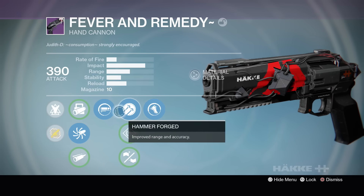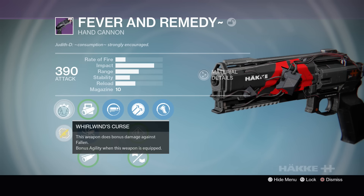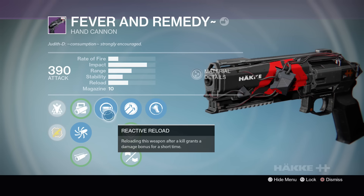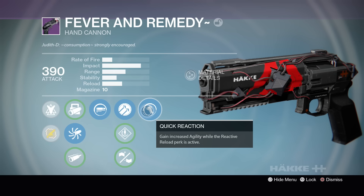When it comes to perks, first of all we have the passive perk Whirlwind Scurse — this weapon does bonus damage against fallen and bonus agility when equipped. We're running accurate ballistics, which gives more range and impact but also increases recoil. After that we have reactive reload — reloading after a kill grants bonus damage for a short time. Then we have hammerforge, which improves range and accuracy. And the special perk is quick reaction — increased agility while reactive reload is active.